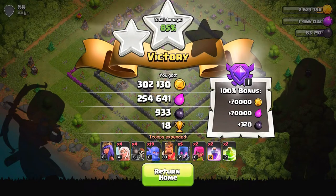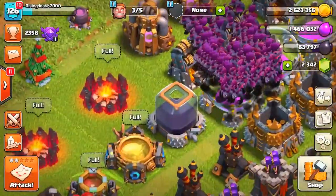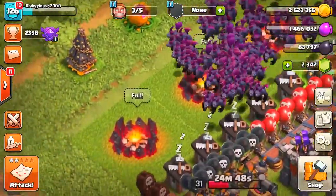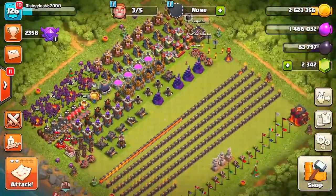We got a total of 300,000 gold and 250,000 elixir and 100 dark elixir — I'm absolutely fine with that. Let's return back to base. See if we've got another army, and yes we do. Check it out — we've got a whole entire minion swarm. This is absolutely crazy and pretty fun to see. All of the minions just got into the army camp.